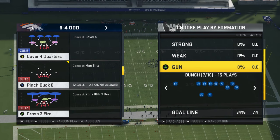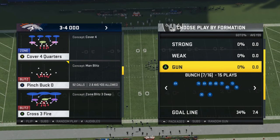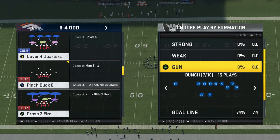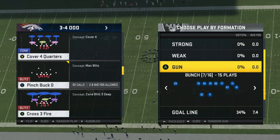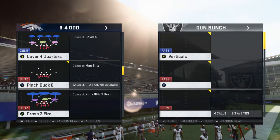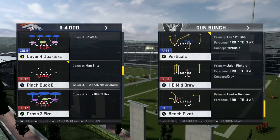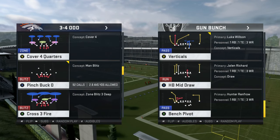Yo, what up hashtag nation! Today we're going to go over dubbies, pinch, nano-blitz versus bunch — like when they block the 7 type bunch stuff like that. We're going to go against verticals because that vertical route would be killing man coverage and cover 2, if they have the time versus cover 2.